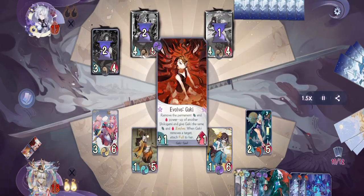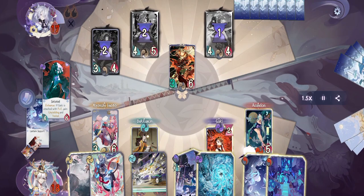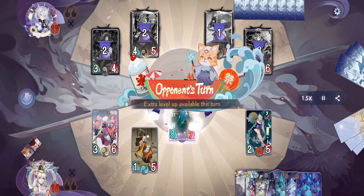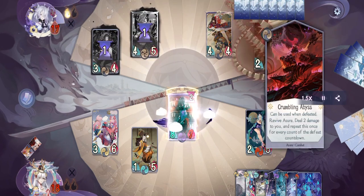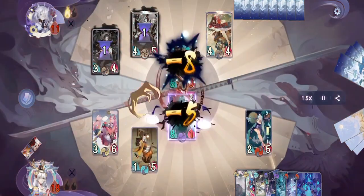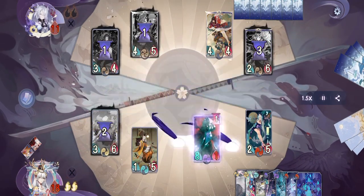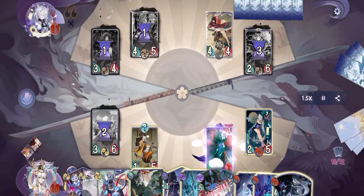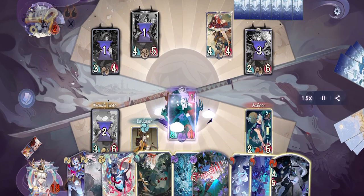On their turn they will evolve Ashira, which will also kill our Tomato — apparently it has to be projectile. They deal four damage to us. On our turn we will evolve Gaki, put Satiated on her, activate one Lantern support and kill their Ashira. From this point on it will be smooth sailing. On their turn they activate Crumbling Abyss — if this was full power Ashira I'd be worried, but fortunately it's not, so he will die again. Then they activate Deadly Bloom to kill our Kyonshi Imoto, which is unfortunate, but we still have our backup plan. We activate Scroll of Everything, then activate Eat What You Can and attack one more time with Gaki to end the game.